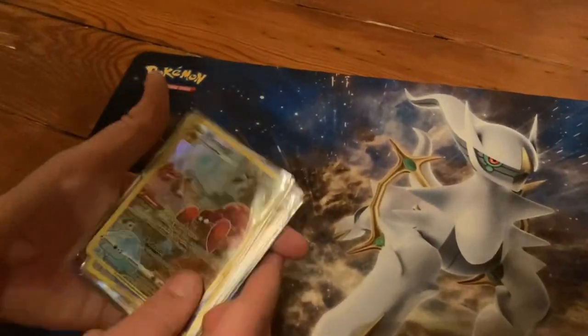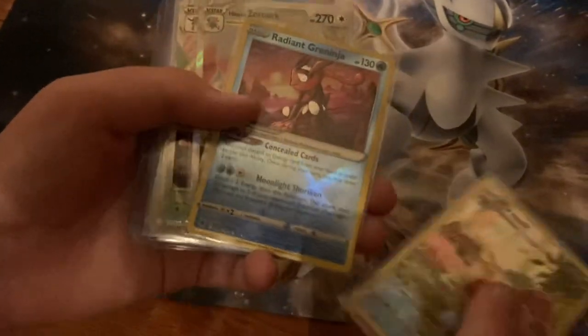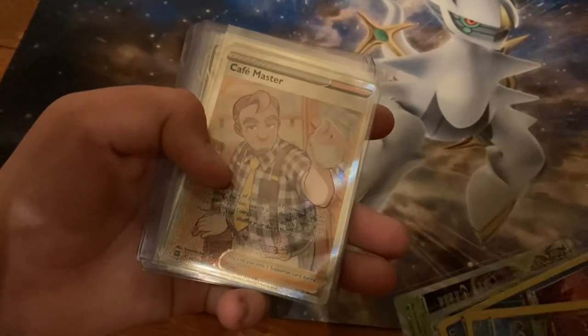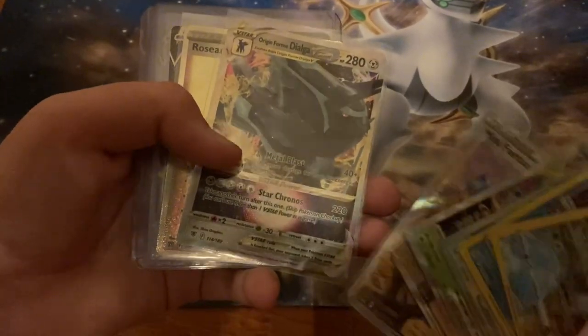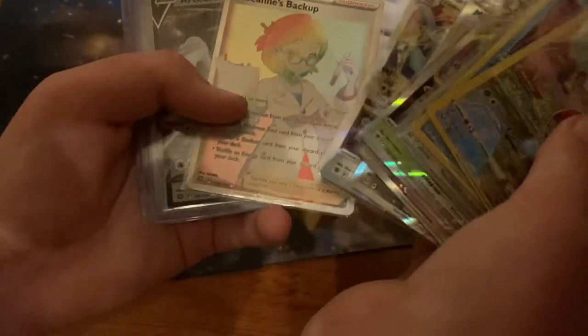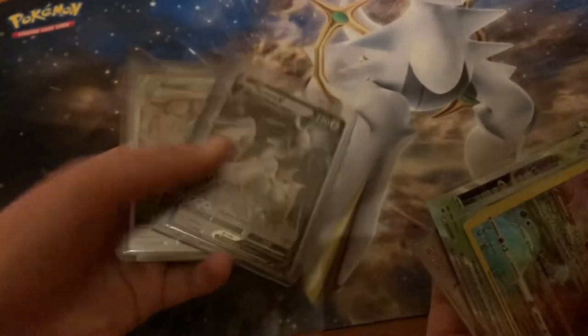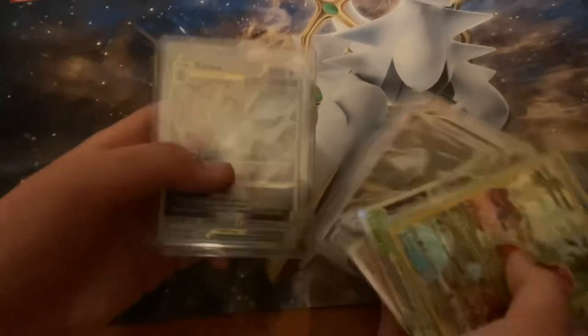Recap time. Here are all the cards we pulled from the Arceus Ultra Premium Collection Box: Parasect character rare, Radiant Greninja, Hisuian Zorark V-Star, Hisuian Lilligant V-Star, Cafe Master full art, Miss Fortune Sisters full art, Origin Form Dialga V-Star, Roseanne's Backup, Rainbow Rare, and the two promo metal cards. Look at those cards — they're heavy, VSTAR, they have weight.